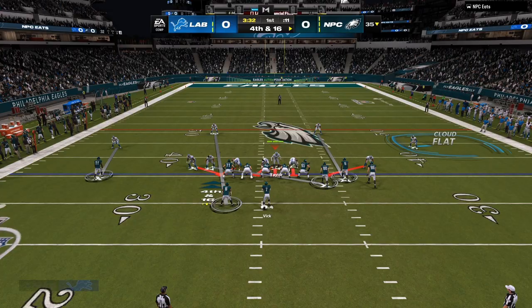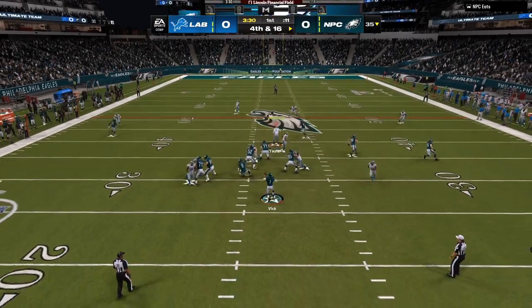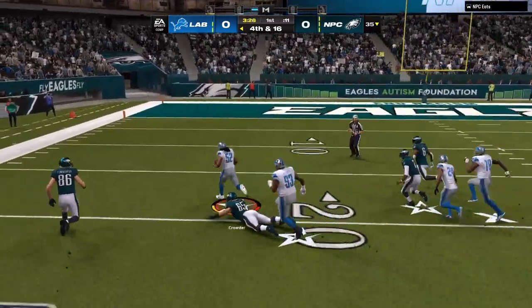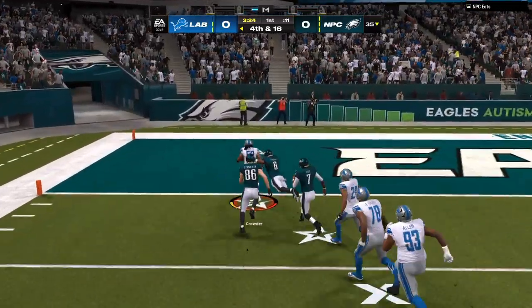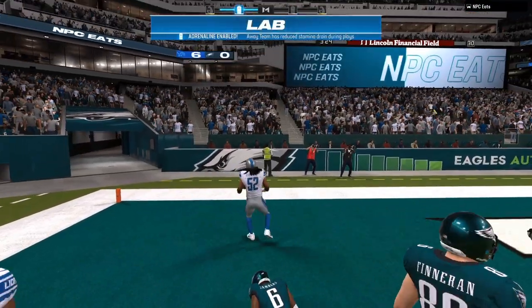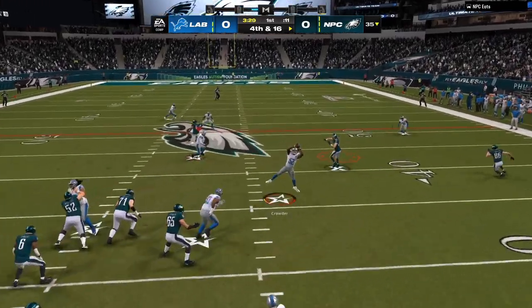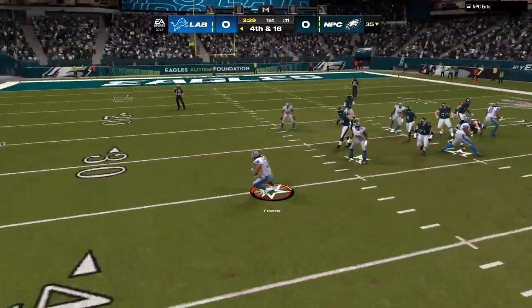As you can see on the right hand side, we have a flat on the field. What does that do? That gives your opponent the illusion that you are running all man coverage with a stack box and a heavy blitz.